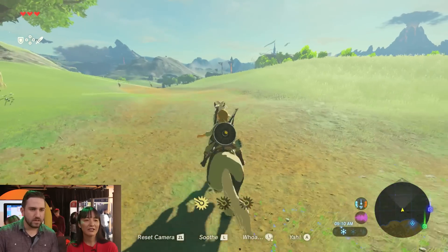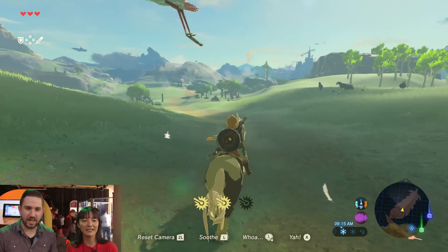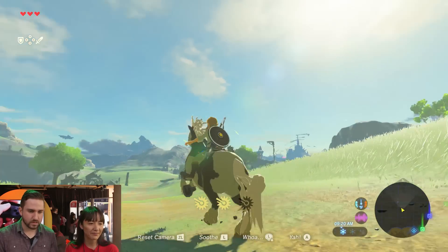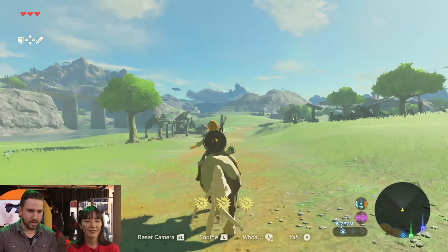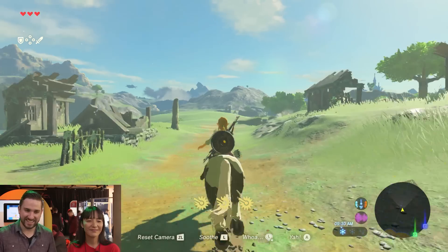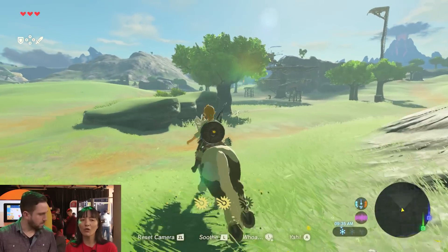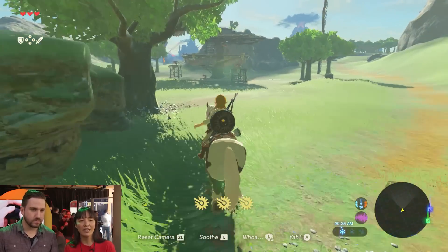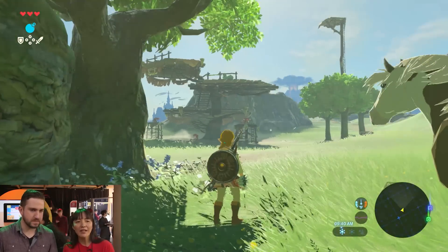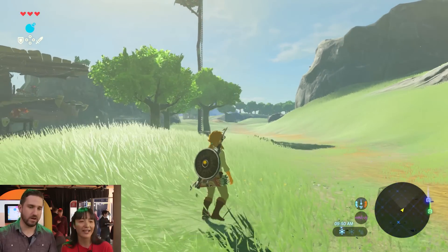Let's try to get to the tower. We've got some birds walking around, there's more horses, there's a lot of wildlife. Once you level up your affection with the horse, the horse will be able to go on the path on its own more. But when you first get the horse, it's much harder because you don't have that friendship built up yet.